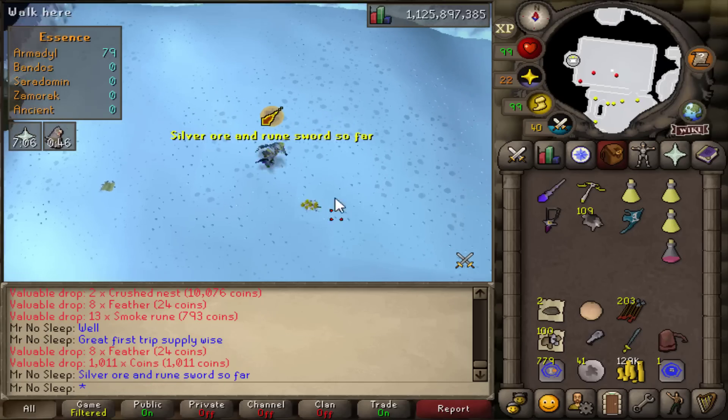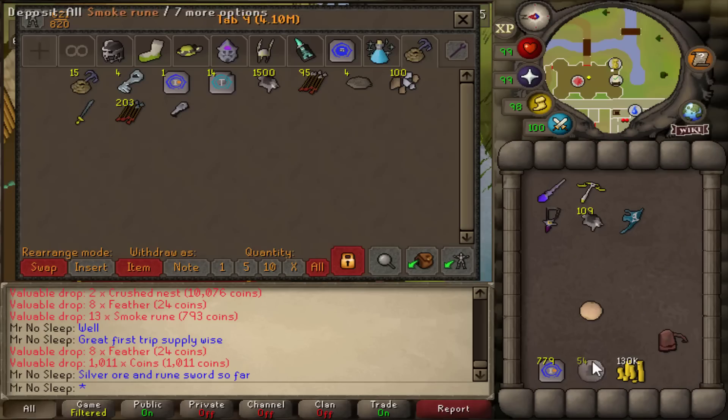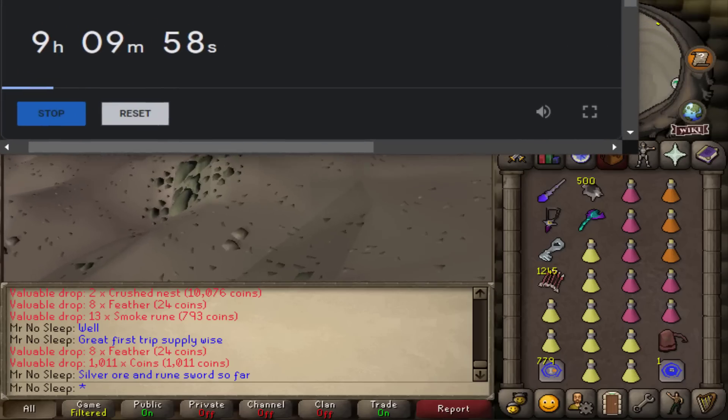With all the supplies I had left, I realized I needed to start bringing more super restores instead of Saradomin brews. The last time I was at Armadyl was during the recording of Loot from 10 Different Money Making Methods for 10 Hours, and I didn't receive a notable drop in that video either.